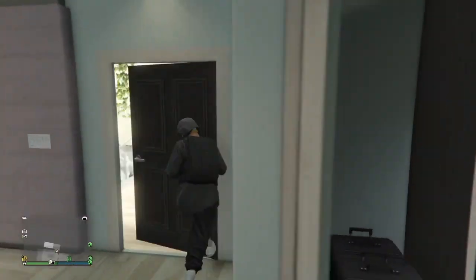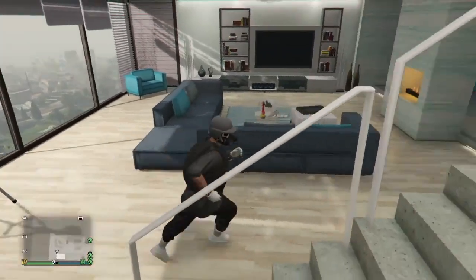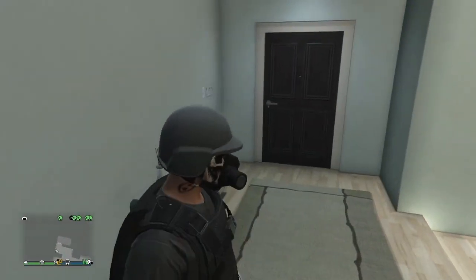Once you've saved that outfit, we're going to be doing the little extra things that tryhards do, and that is tattoos, hairstyles, and face paints. I'm going to go ahead and go to the tattoo shop — well, the hair salon first — and I'll see you guys when I get there.